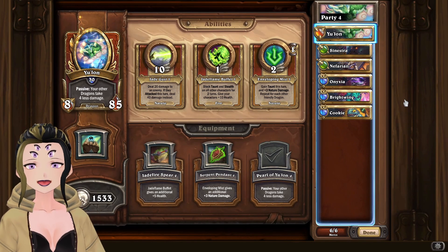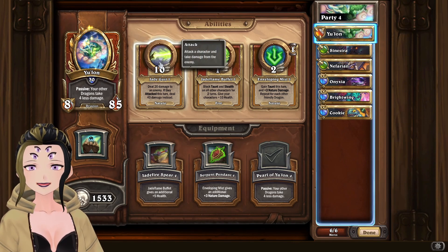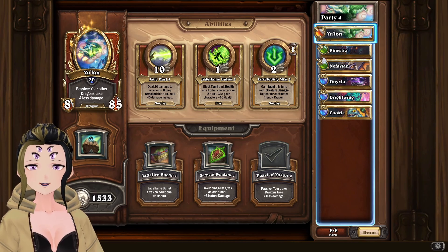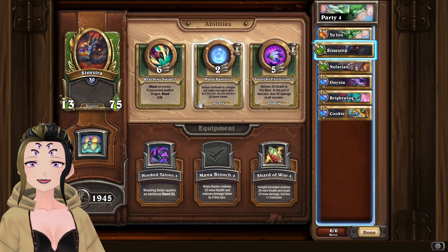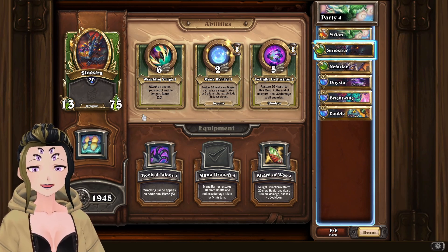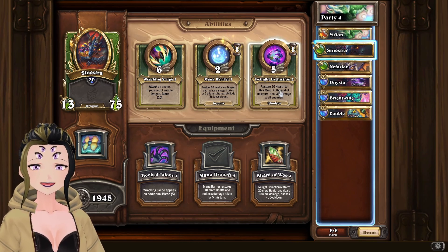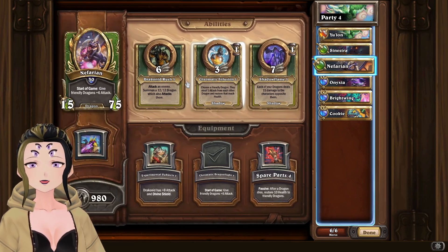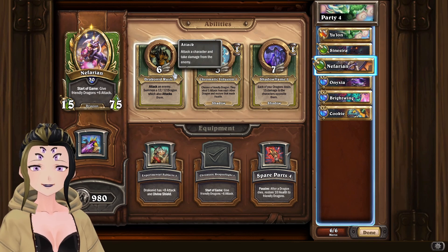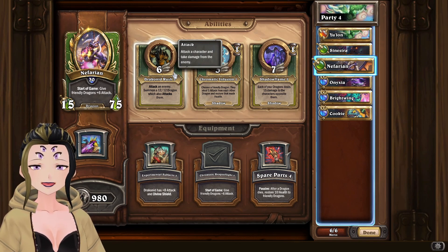Basically, to get up to the boss fight, you are going to be using Yulon's Jade Gust ability to just kill whatever you need to. With Sinestra, you're going to be starting with a Racking Swipe and then killing either with Mana Barrier. If one of your other dragons is real low, or if she's real low, then use Twilight Extinction. For Nefarian, you are just always going to be using his first ability. So with that all being said, let's look at how I did this with Dragon.